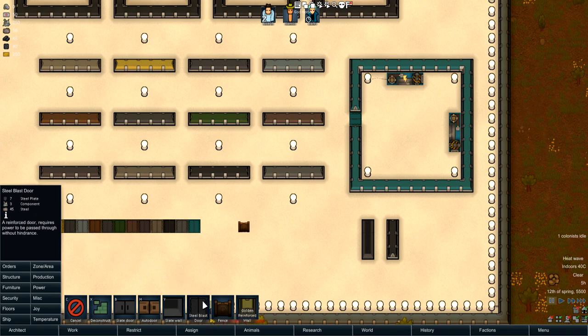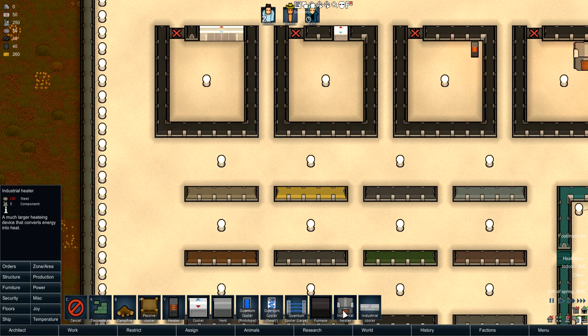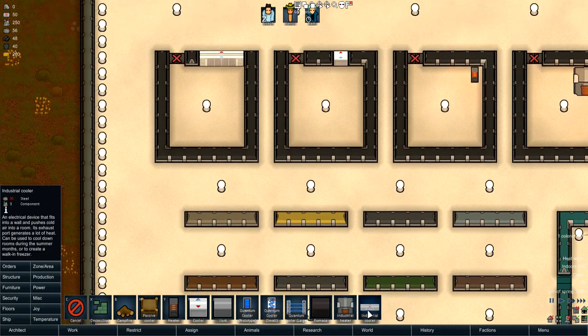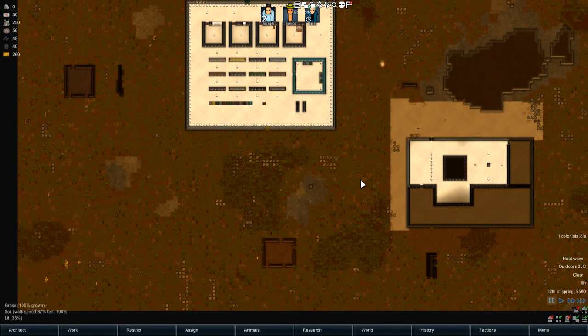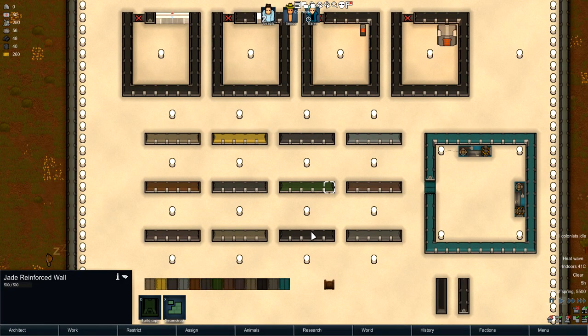If it's gold or anything like that it scales up 20x, so that's 320 gold plus 10 steel plates. The steel blast door takes 7 steel plates, 3 components, and 45 steel — scaled to gold that's 900, so prepare to pay a lot. For the industrial heater it's 140 steel and 3 components, and the industrial cooler is 90 steel and 3 components — exactly the same as the normal cooler, so you essentially get twice the cooling for free.